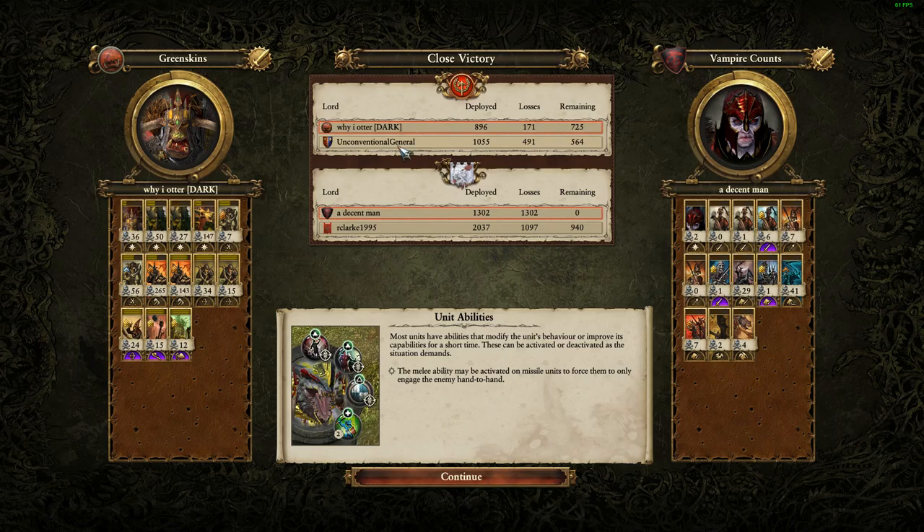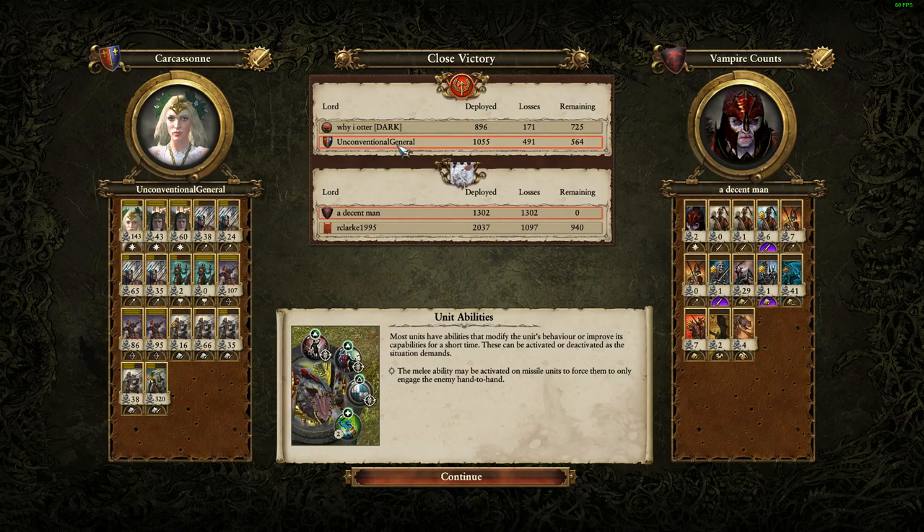If you bring Wurrzag, for example, he's got the Bonewood Staff, which triggers every time you cast a spell. If you're only getting two casts per game, you might want to think about whether to bring that Bonewood Staff, because you're not going to get a lot of procs. The Bonewood Staff gives your whole army a melee attack buff every time you cast a spell. This kind of made me laugh - the Unconventional General with his Bretonian army brought probably the most conventional Bretonian army imaginable - with the Fae Enchantress, two Paladins, and Knights of the Realm. The Grail Guardians performed extraordinarily well - sort of in their element with the magic damage against Vampire Counts and Skaven. I think the Knights of the Realm are the best Bretonian cav.